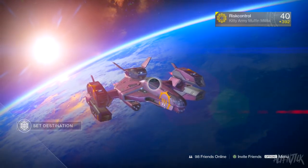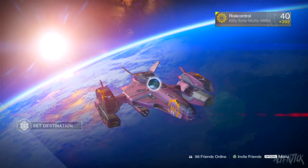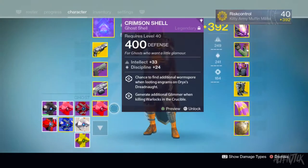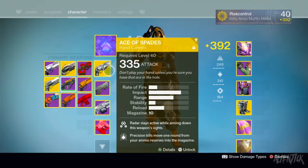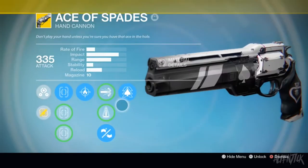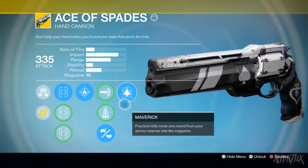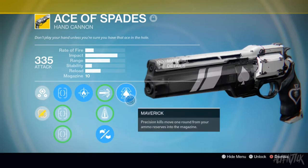So we're gonna be using my good friend Risk Control's account — shout out to him for allowing me to use it. I don't have any of these exclusive weapons other than the Hunter exclusive sniper. The exotic perk is Maverick: precision kills move one round from your ammo reserve into your magazine. I never read these correctly. I don't know how beneficial it is since I've never really used it — it doesn't seem like the best perk, but we'll see how it performs.